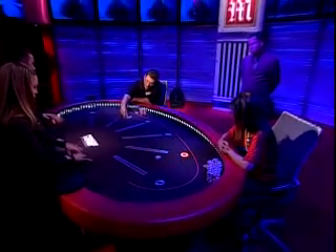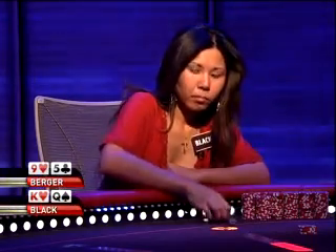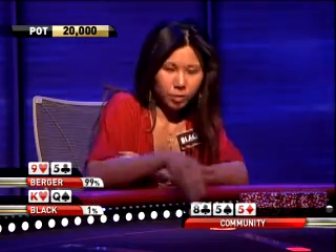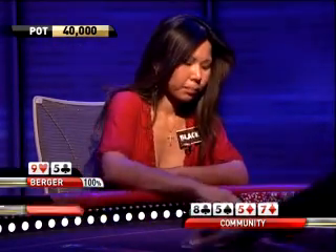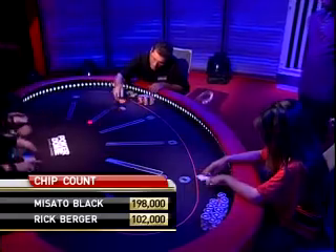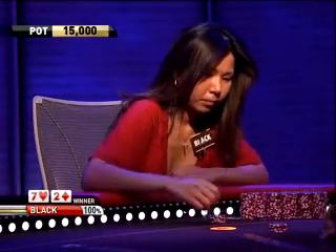When you have the button in heads-up play, you have the choice of smooth calling to enjoy superior position, or putting in the first raise to show strength early. Black is being a little cute here with the king-queen, just limping in. Berger checks, and the flop is 8-5-5 — trip fives for Berger. Both players check through. A 7 of diamonds on the turn: Berger bets 20,000, but Black folds, having read the situation well. A lot of players could have gotten into trouble there with two big overcards. Rick Berger gets no value out of his trip fives, and Black picks up another small blind.